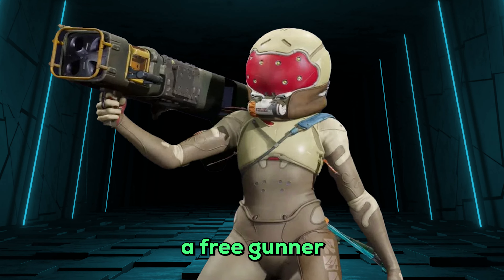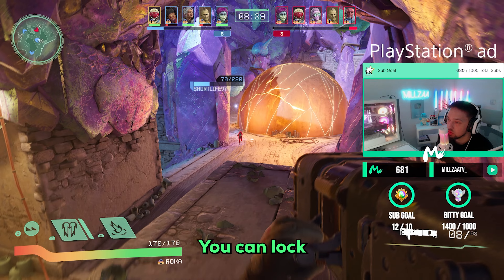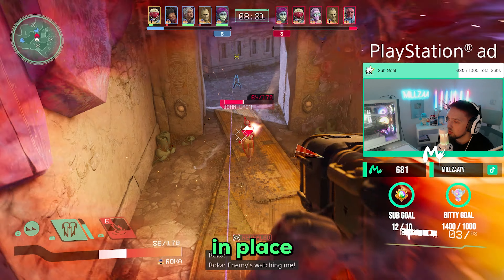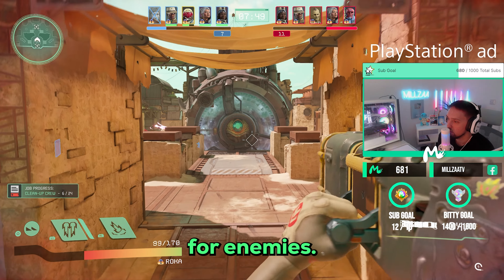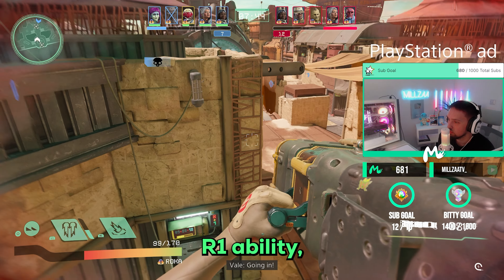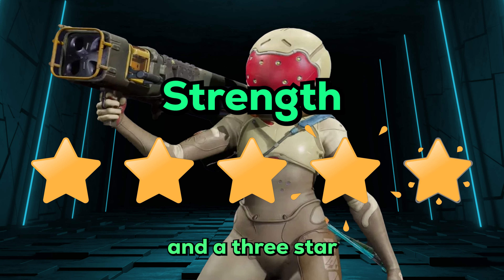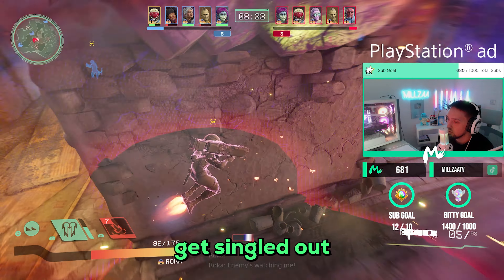Next up we have Rocca, a free gunner with a spammable rocket launcher and a jetpack — a great combo. Her rocket launcher can lock onto enemy players by holding down aim and will automatically track enemies. Her L1 ability lets her hover in place in the air, which can be good and bad — you're stationary and an easy target, but you can rain fire from above in teamfights and combine it with her R1 ground slam that can hit multiple opponents. I'll give Rocca a 5 star strength and a 3 star difficulty.